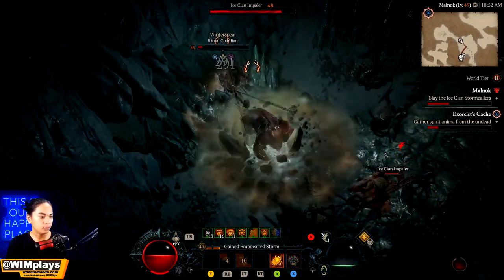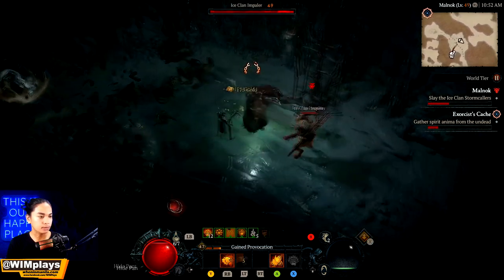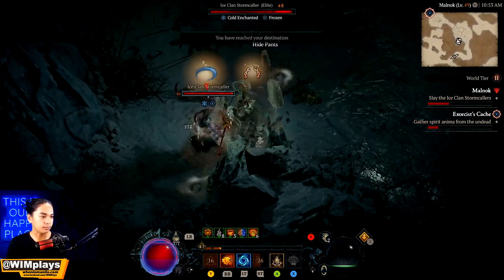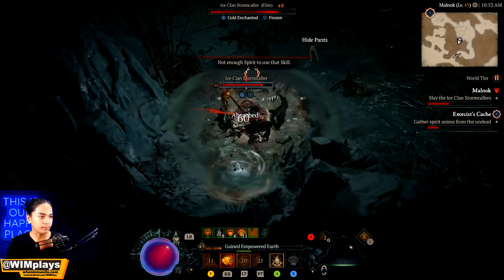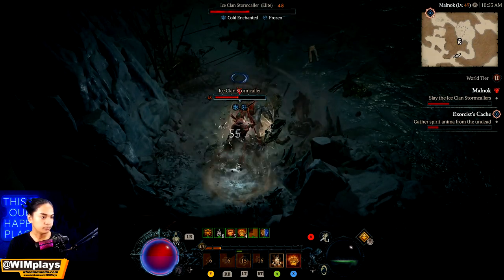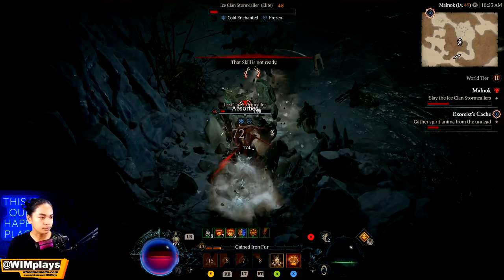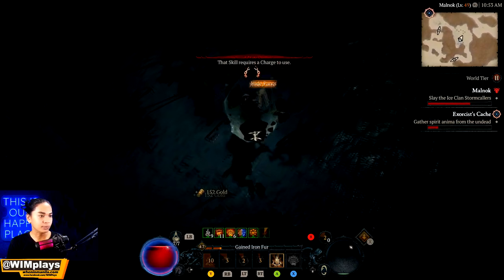Luckily whenever I'm in Werebear form I am Unstoppable, so they can't freeze me. If I'm not in Werebear form, I have other ways to gain Unstoppable, like having this shield. This would be a lot easier with a party but it's definitely doable solo. Good thing I popped Unstoppable quick — I almost died from being frozen.